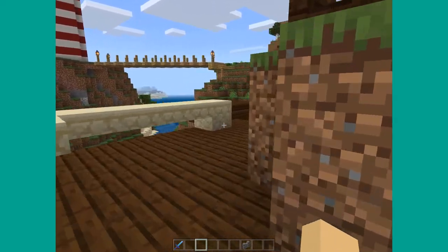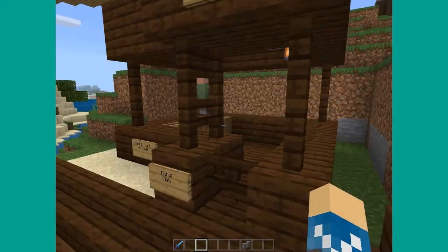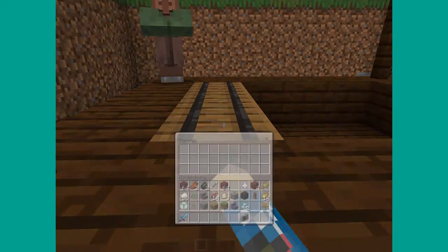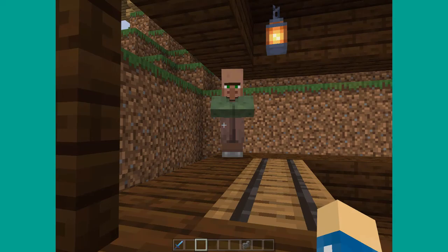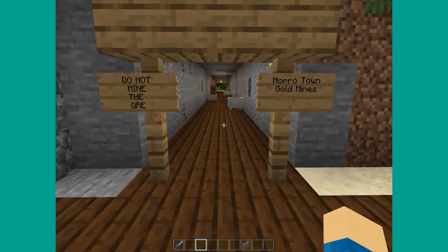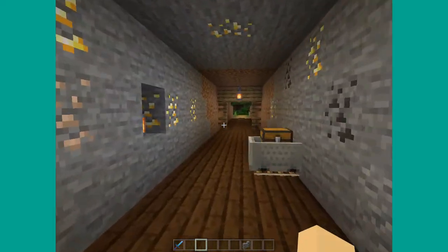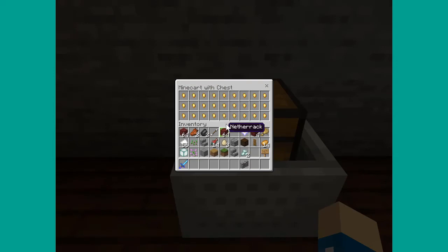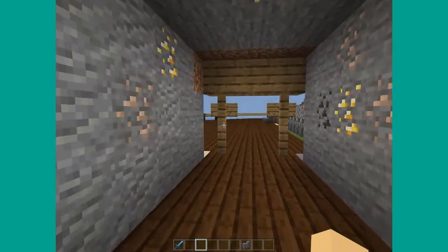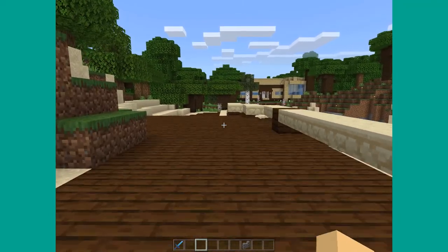We made it look like a little cemetery — pretty cool. Down here we have Chicken Joe's Fish Shack, which is a friend of mine. We made a little fish shack — the surf and turf sale. Up next we have the Moro Town Gold Mines. Do not mine the ore. We just made this for decoration — it's just meant to look like a mine shaft that leads outside of town, which is pretty interesting. Just some nuggets chilling there. I think I was the one who made it.